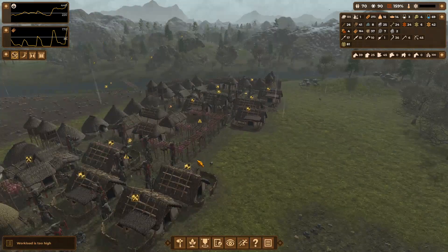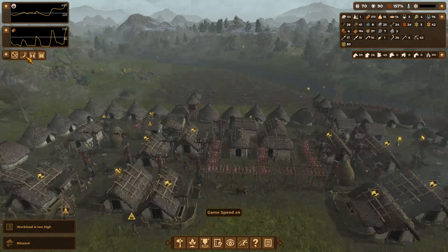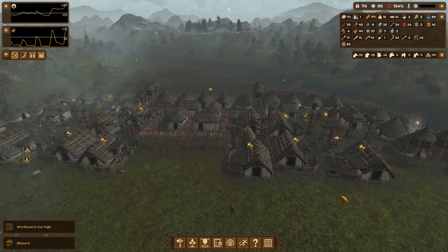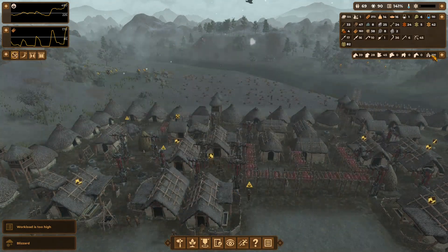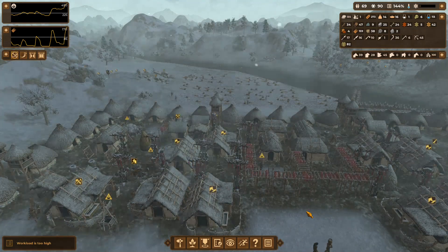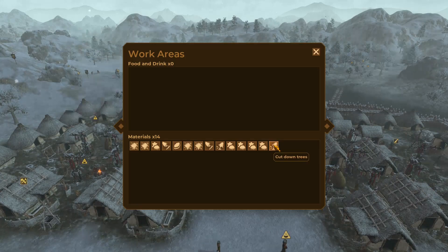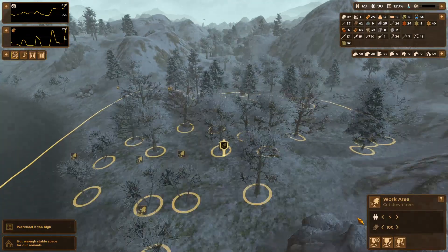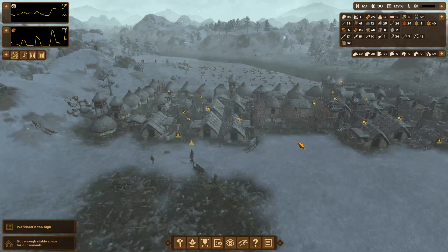Today we will be expanding our housing after a very successful harvest with plenty of resources, especially straw lying about. We will remember our great hero Gorghal who fell last time. There is a fierce blizzard going on so we will ring the alarm bell and make sure everybody comes back to base and changes into dry skin outfits because we have plenty of those.